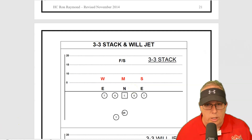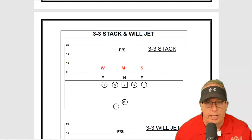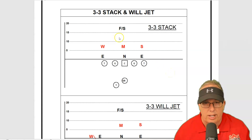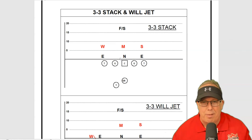Let's talk about the 33 stack and 33 will. Normally in a 33 stack, or a will jet, or a 33 Sam jet — depending on who they're going to send in as pressure — when you think of 33 stack, basically anytime you face a 30 front team, it gives the offensive coordinators a nightmare.